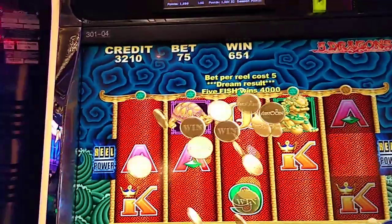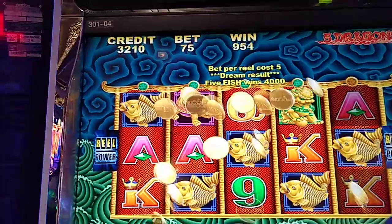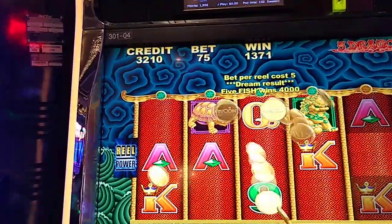I did hit a bonus, and you saw I was down to $32.10, but I did hit the five fish across for $40.00. So that's going to get us up to $72.10.